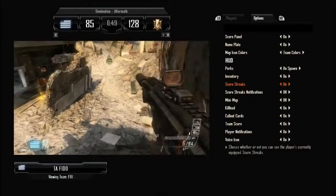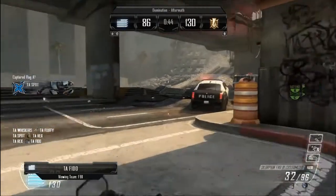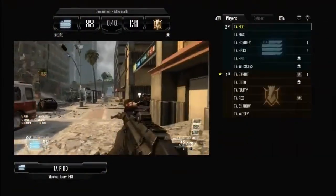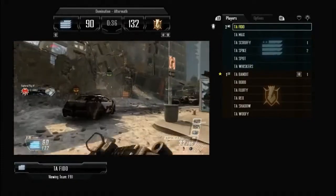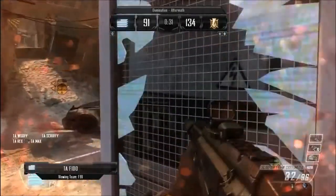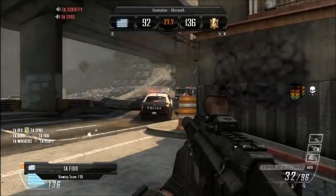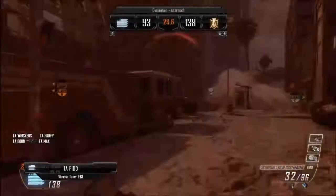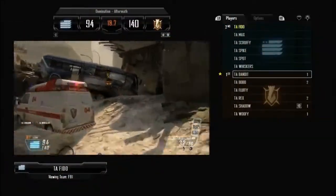We also have a mode where we can actually listen in to the players communicating at any point by going into picture-in-picture and going back to the players panel. If you press left on your D-pad, you'd be able to hear the players communicating. You can see Scruffy's mic is lighting up — Scruffy's communicating a little bit and Spot's communicating a little bit. So you can actually hear the players communicating in the game using the listen-in feature, and that's something a lot of spectators like to do.